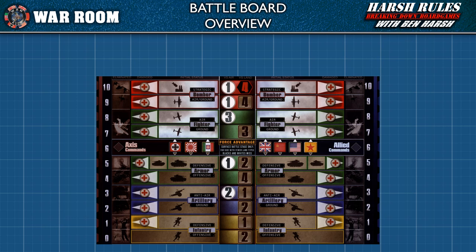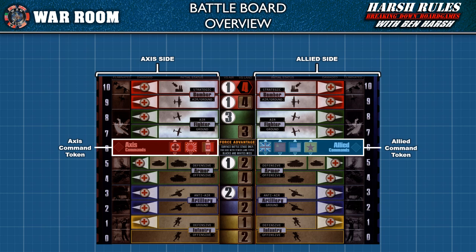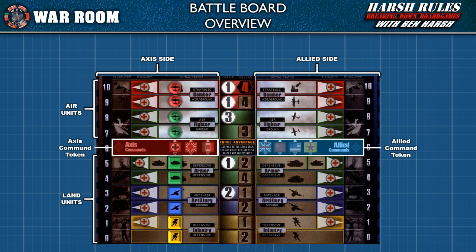Once players collect the command stacks involved in the battle, the Axis player places their forces on the left side of the board and the Allies on the right side. Command stacks are broken down into individual components. Place command tokens on their respective emblems along the middle row of the board, then place air units on the top half and land units on the bottom half. Each unit type has two lanes used to indicate the unit's stance.